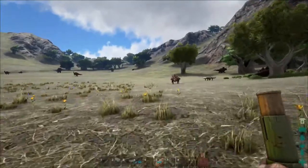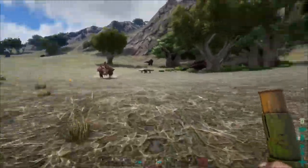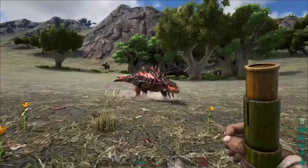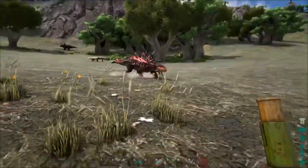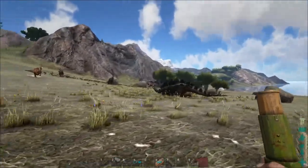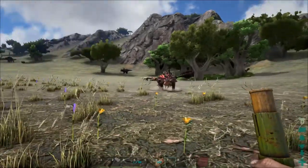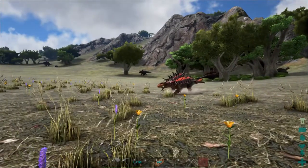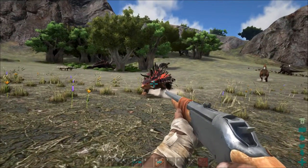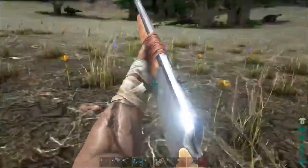I'm back with another update. While waiting for the other two to tame out, I noticed this little Ankylo here. It's not all that high level but it's a female, which should be nice to get some eggs in the future. So I will go ahead and try to knock that one out as well — try to keep it here in the area so I can tame three animals at once.